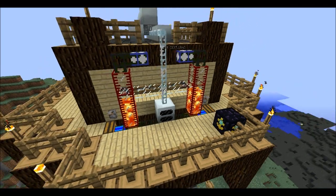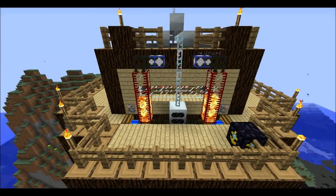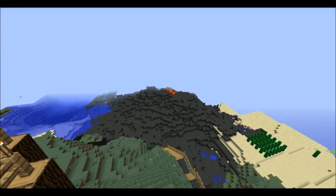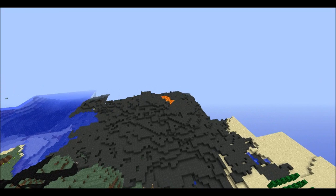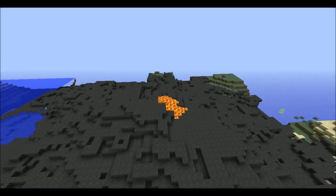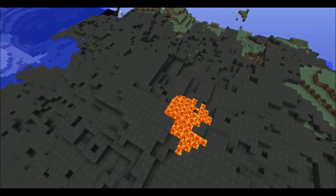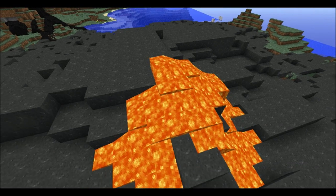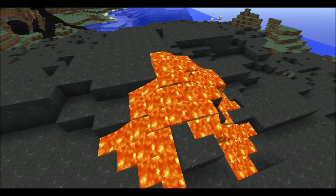Hello and welcome to another Techit tutorial. Today I'm going to be looking at geothermal power, which as you may have noticed in Techit, you have these lovely little volcanoes that spawn everywhere. Usually a bit taller than this, but they still do the job — this little spout of lava sticking out the top. Well, this lava isn't just useless, and you may as well not block it off because you can use it for power.